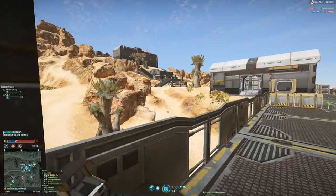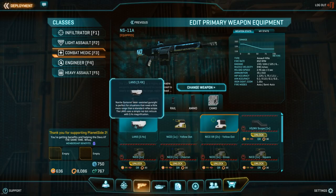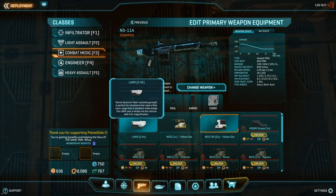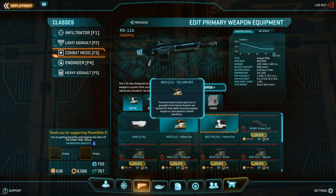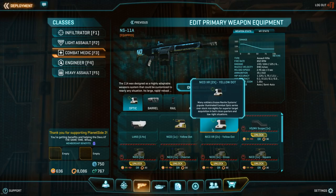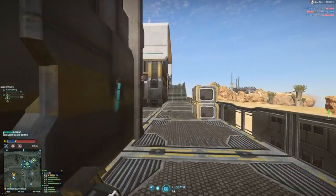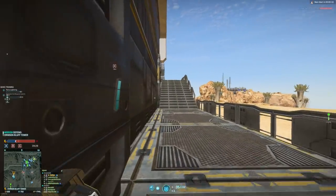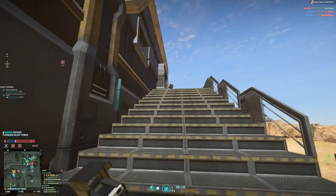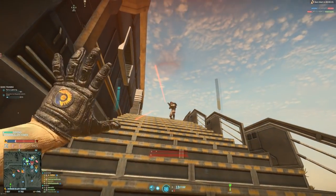No sane person would go into a fight with the NS-11A without attachments, so let's discuss those. The NS-11A has a variety of scopes ranging from 1x reflex sights to 4x scopes. Scopes are a personal choice, but they each suit a different playstyle — you play differently with a 4x than with a 1x. The HS-NV night vision scope is also available and might be useful for dark nights, but the NS-11A unlike the Yumi does not have an underbarrel grenade launcher.